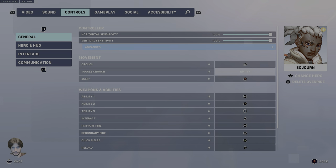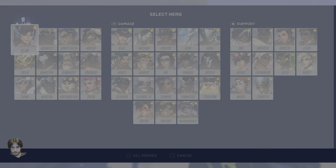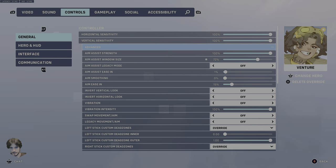Pharah is at 56%. Sojourn is an important one — this is going to be at 7%. That's going to be perfect for both flick shots and for being able to lead your shots slightly. Torbjorn should be at 45%. Symmetra you can set — there is a value, but I would leave it at 0. She's better played as a hitscan anyway. Venture is going to be 72%.